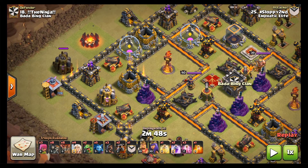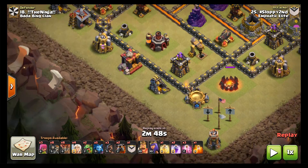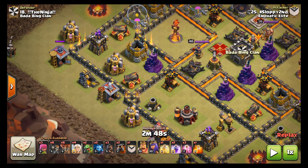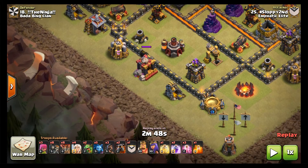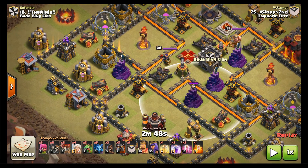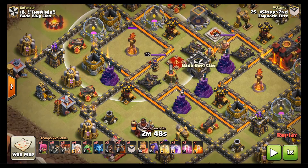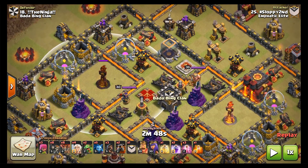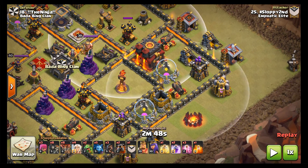Here's what's gonna happen: we're gonna funnel these two buildings with a couple archers, get an archer over here, and drop a baby dragon down here to build a funnel. Next up we're gonna drop the queen with four healers about right here - she's gonna take out all these buildings and walk all the way over where we'll wall-break her in. Meanwhile we'll wall-break down here, queen and boys are gonna share a jump spell, go in, and have access to two or three air defenses, work to get an inferno, and then we're gonna lalo.